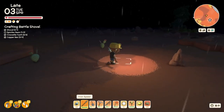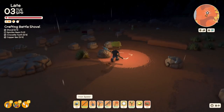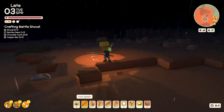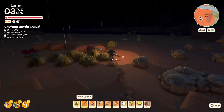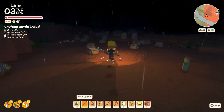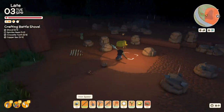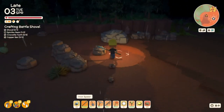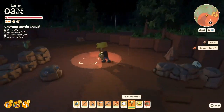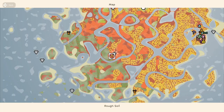Let me just look around quickly. He was standing by the water there — nope, I thought that was him but it's a cactus. There's a kangaroo. Yeah, I think we missed Ted. So I'm just gonna grab some more copper real quick and we're gonna head back home.